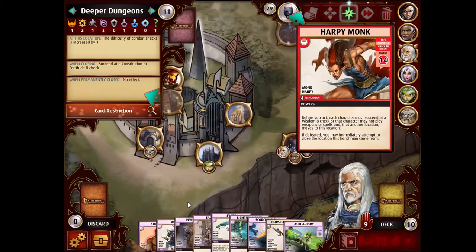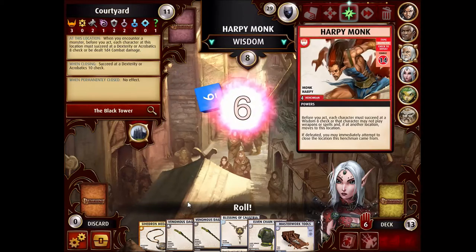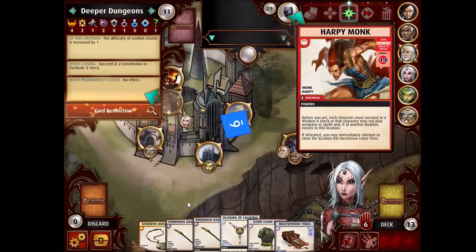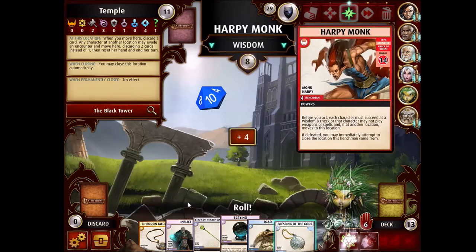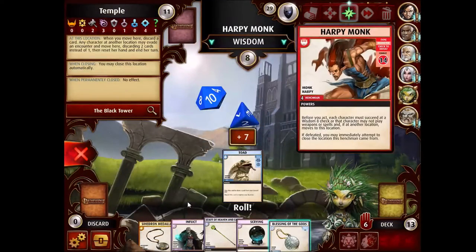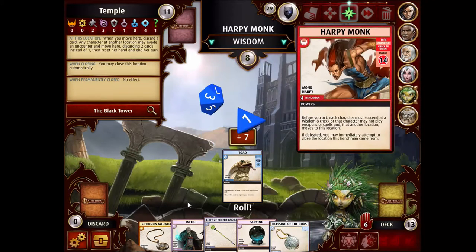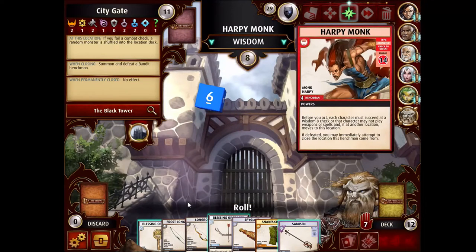Ezran will of course get sucked over to the location and then have to walk back to the Academy. Marizil is fine. There is one annoying thing though: Harsk, if he gets sucked over, can't use his hero power to help anyone's checks with the harpies. For Linny, it's actually pretty important she makes it because she doesn't want to have to pay a card to go back to the Temple. Luckily, she auto-succeeds at Wisdom checks. For Harsk, I've got to really decide if it's worth trying to help him make it.